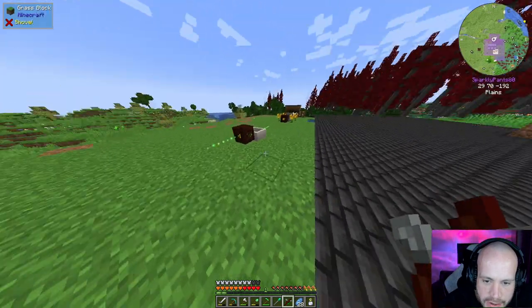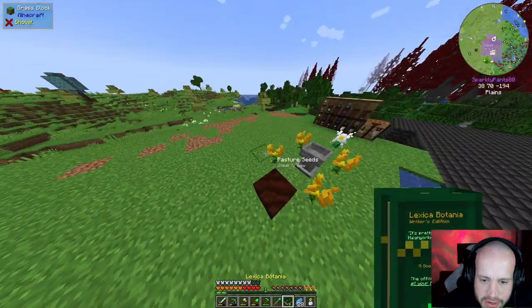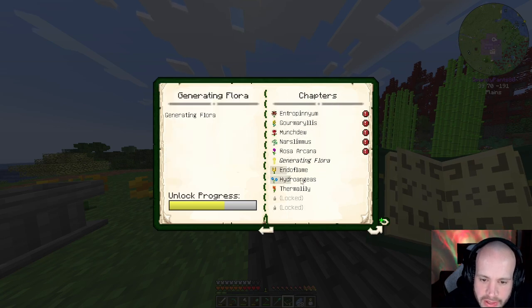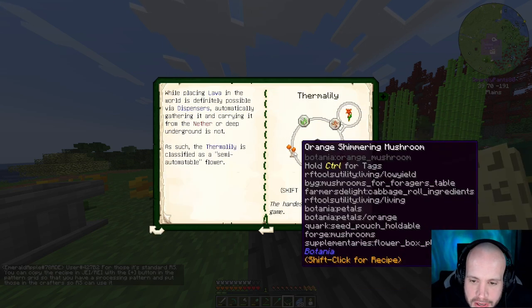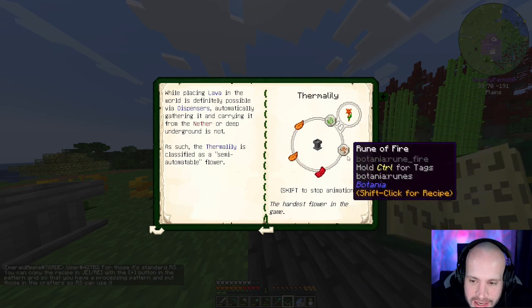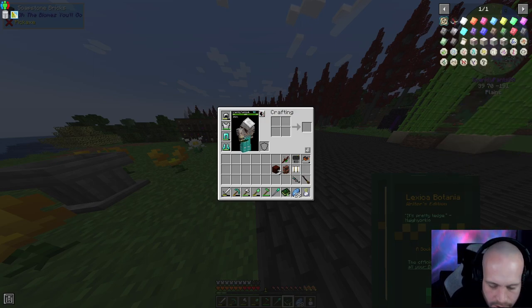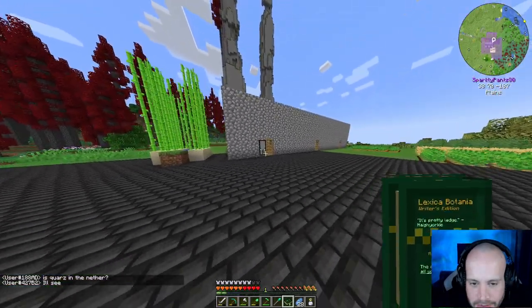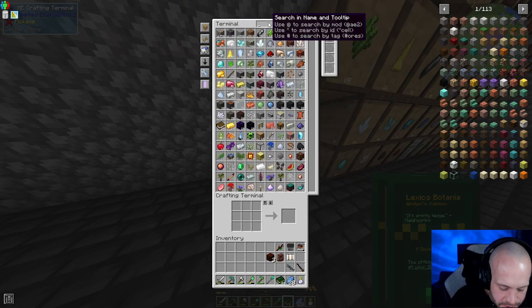The reason I need the runic altar is because I want to get into generating more mana, and one of the good ways I found in the past was thermal lilies, which I just unlocked by making that mana pool. But in order to make these in the petal apothecary, I need a rune of fire and a rune of earth. For the rune of fire I need nether wart - I can't remember if I found any - but this could be the mission for today.